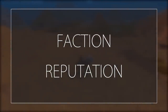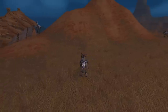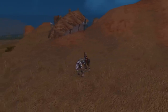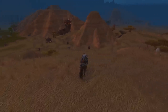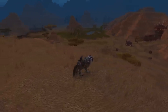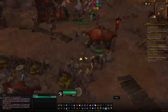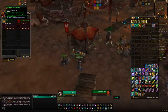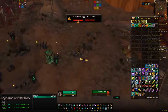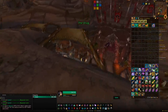Next up are the base faction mounts — Horde and Alliance ones like humans, orcs, night elves, etc. These are pretty straightforward. You could make a trial character of the race you're missing, send it gold, and buy the mounts. But if you want the actual reputation for achievements, head to the quartermaster for the faction you want — orcs and goblins in Orgrimmar, Tauren in Thunder Bluff — and buy their tabard.